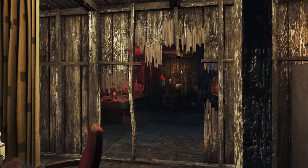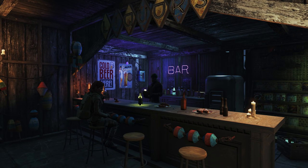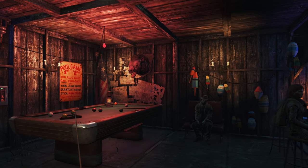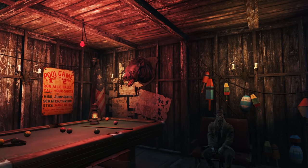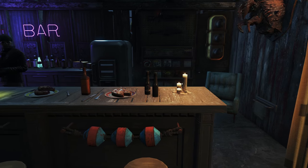Next up is the bar portion, which is my favorite room in the entire build — not because anything too crazy is going on, but because it has a really nice, dark atmosphere that fits Far Harbor perfectly. If you're trying to achieve this look, use a lot more of the colored lights instead of bright white ones, since they emit less light and keep things dark and moody.